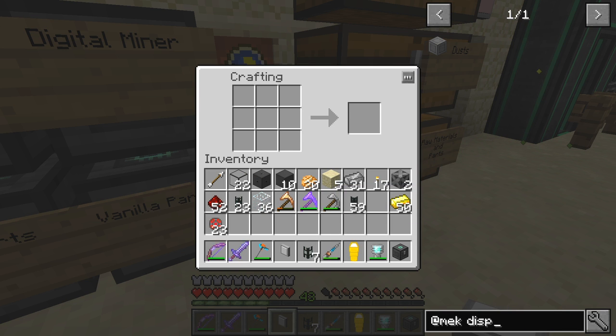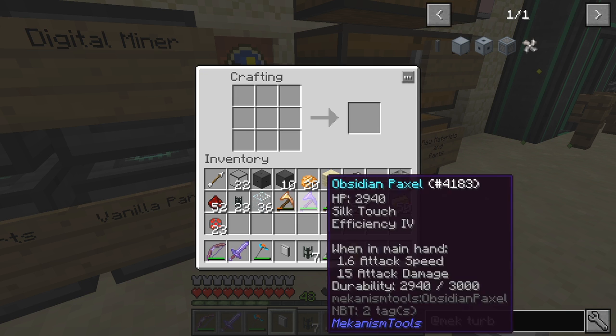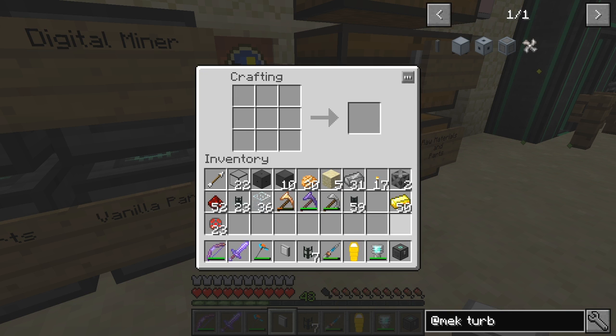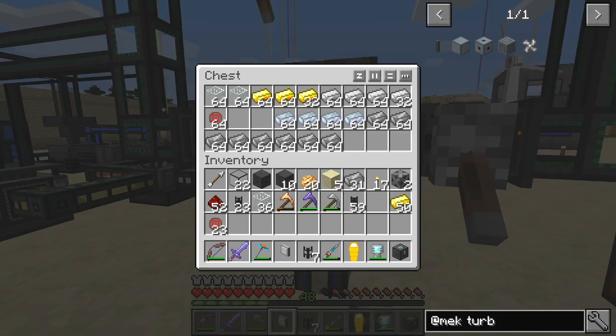I'm debating whether to build everything in one go or just build the casing and then fill it in. I think we'll start with the turbine casing. For that we're going to need around about 50 casings — actually I'm thinking I need 107. I probably don't need that many, so that'll be one stack. What we need is steel and osmium — we've got lots of steel, two and a half stacks of that.